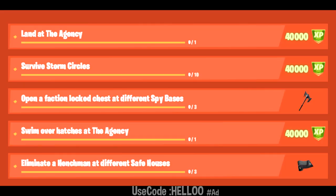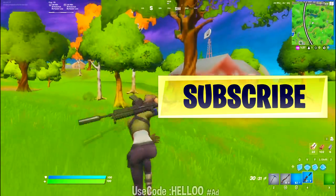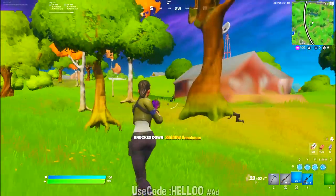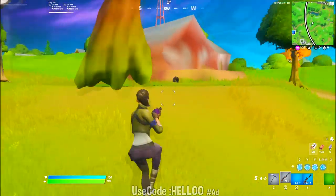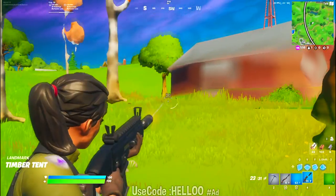The last challenge is to eliminate a henchman at different safe houses. In the background video these are all the safe house locations in Fortnite. Go into any of those safe houses and eliminate three henchmen — just ignore the texture, I couldn't wait for it to load properly so I recorded like this. All you have to do is eliminate henchmen and your challenge will be done.